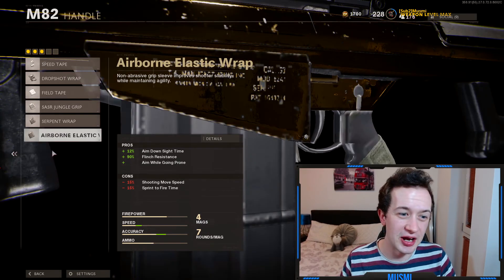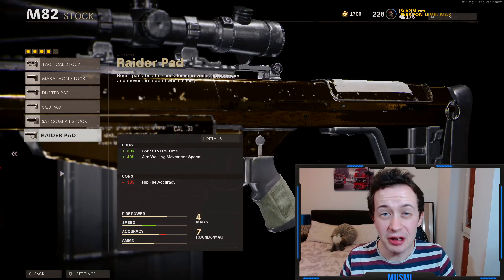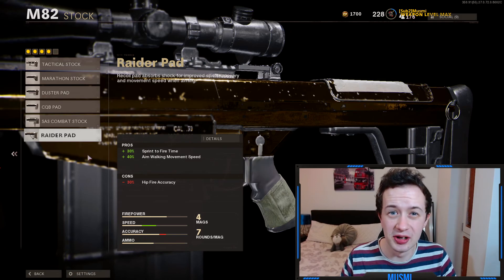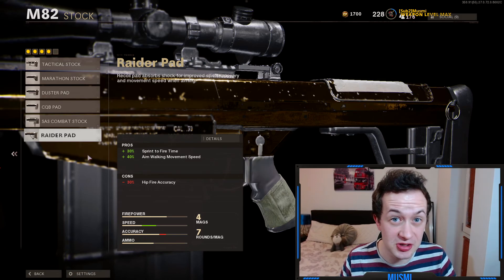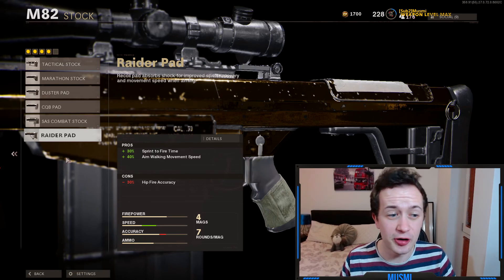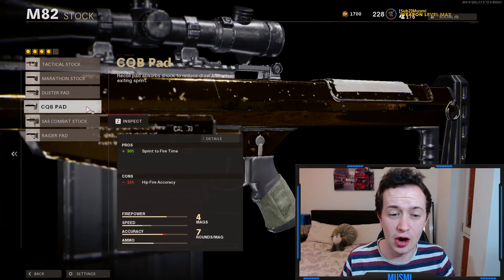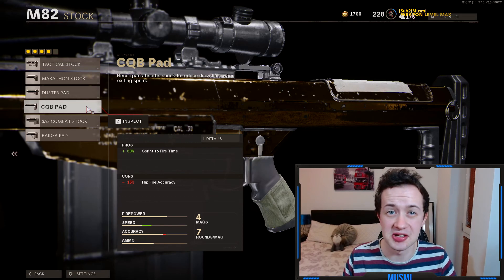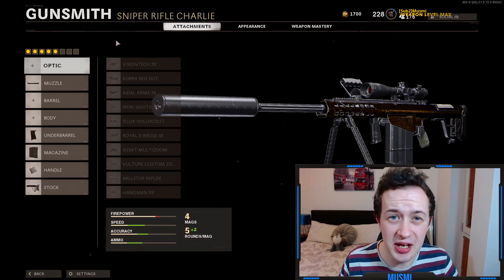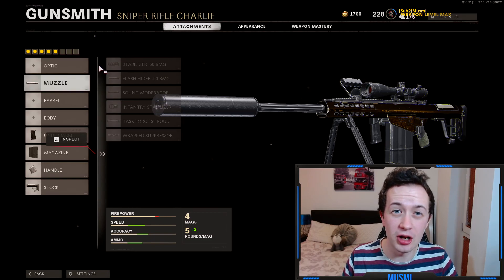On the handle it's pretty much a no-brainer — the airborne elastic wrap is the way to go, giving you 12% aim down sight time. For the stock I recommend the raider pad — you get a lot of sprint to fire time and a 40% aim walking move speed increase which is huge, though you do lose a lot of hit fire accuracy. If you're struggling to hit fire, take off the raider pad and use the CQB pad instead, which gives the same sprint to fire time but you lose half as much hit fire accuracy. Personally I found the raider pad was absolutely fine. So those are the five base attachments — the best for playing aggressively and quick scoping on this gun.